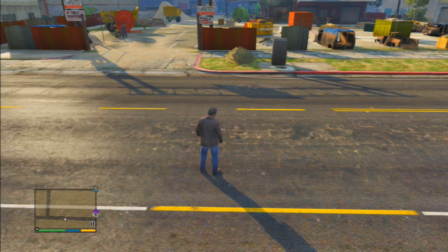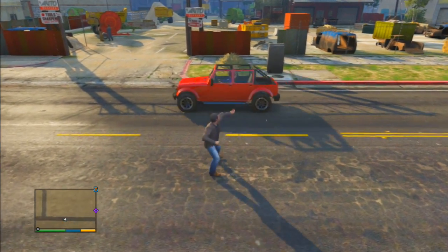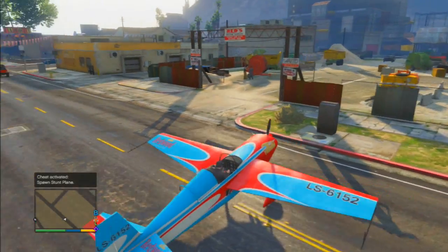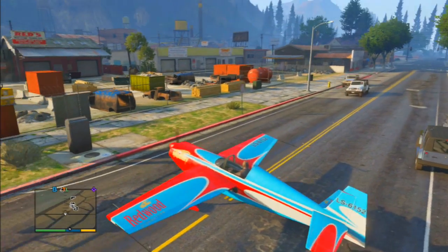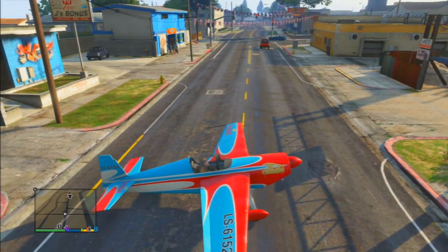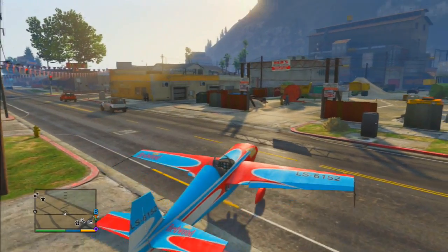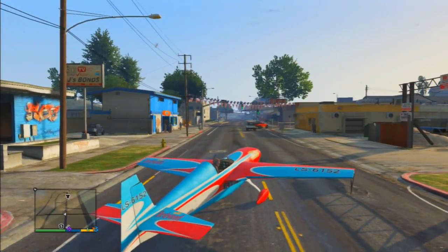In today's GTA 5 adventure I'm going to show you how to steal a Titan from the military base Fort Zancudo. A lot of my videos recently have been about how to steal very difficult vehicles or aircraft. I would rate stealing the Titan right below the difficulty of stealing a tank — the Titan is basically just a military jumbo jet.